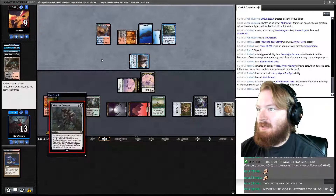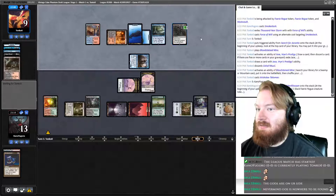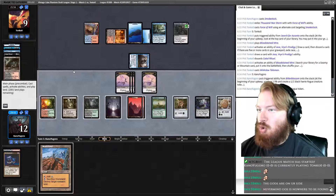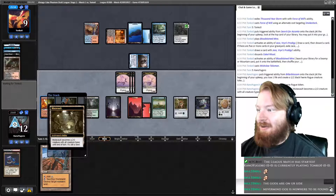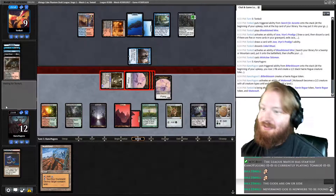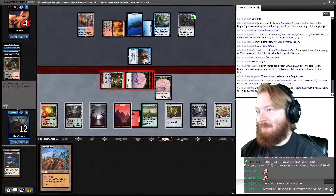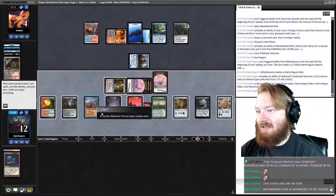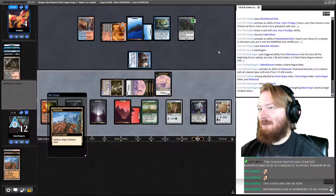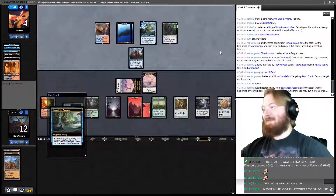Opponent fetches and shocks a Blood Crypt, plays a Wishclaw Talisman. We get a token. Fire up Mutavault, go to combat, attack for five. Worth noting I missed two damage — if that's relevant this game we'll see. Opponent goes to four. We play Wasteland, take him off black mana. Give me that sweet Ramanap Excavator — I'm going to get the double Wasteland power.